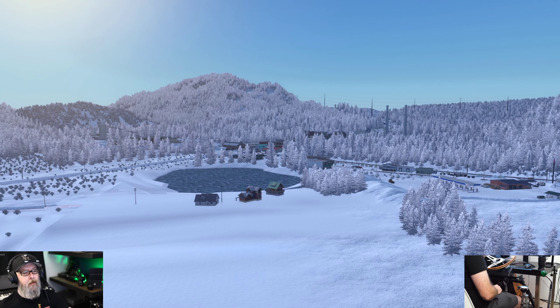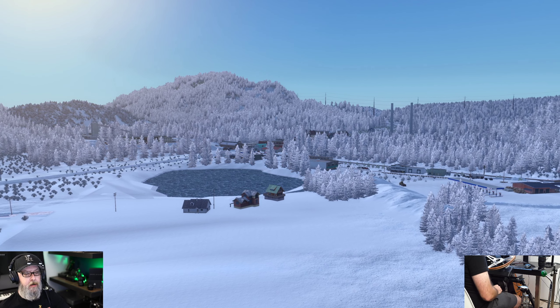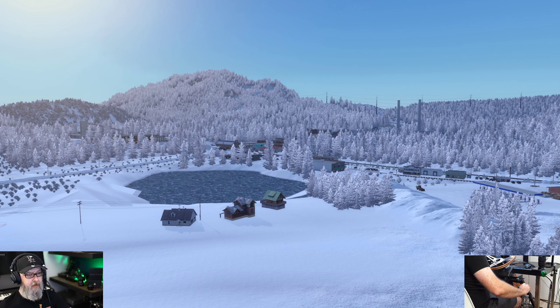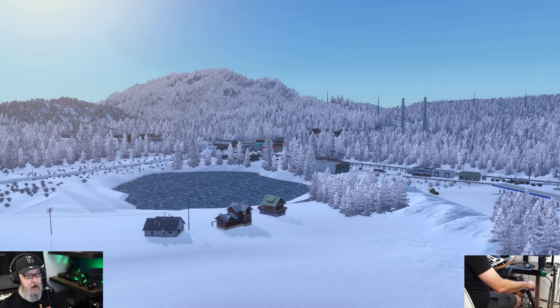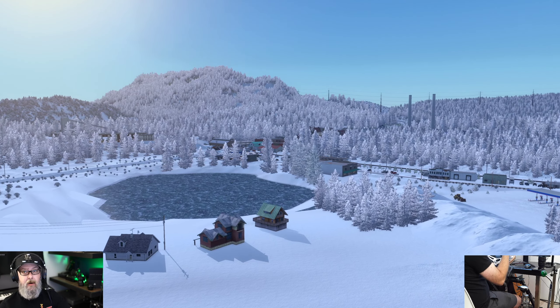Welcome back to the channel and welcome back to American Truck Simulator. Today we are in Woodhurst in Washington. Woodhurst is a new town thanks to Matt VT and this great map. It's got a whole town — a house, a shop, so you can fill up, fix your truck, fix your trailer, get fuel, rest, do all those things. This is a logging community.